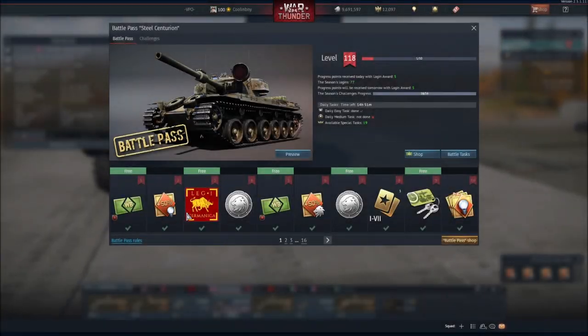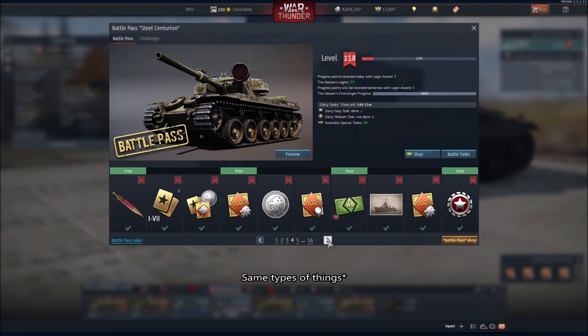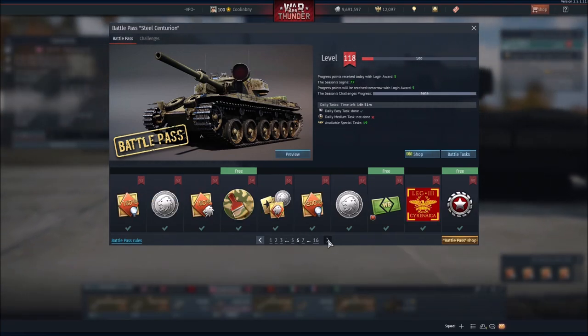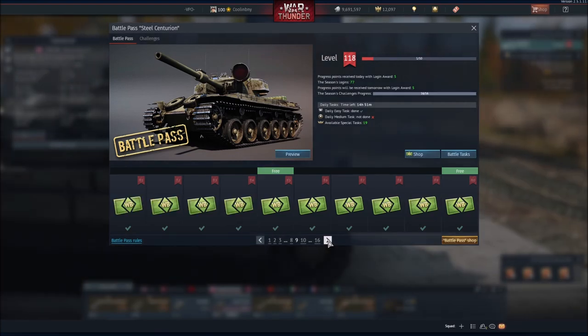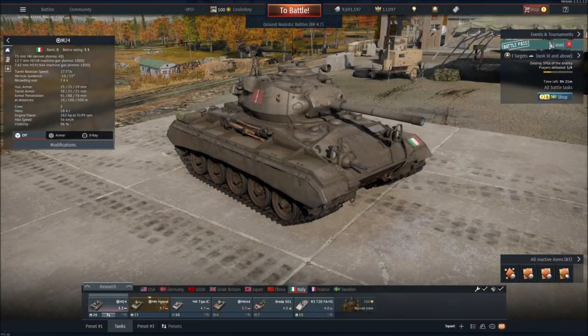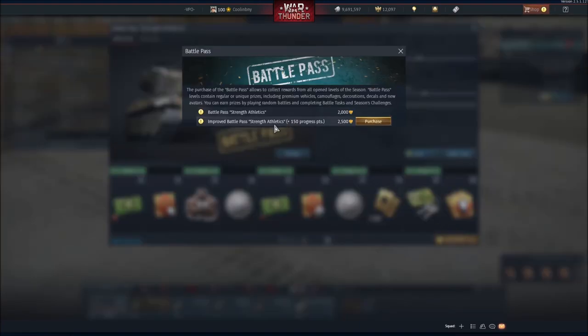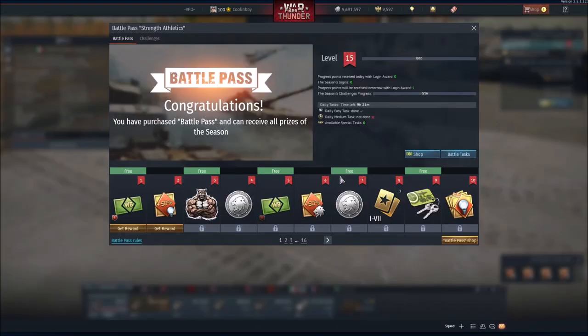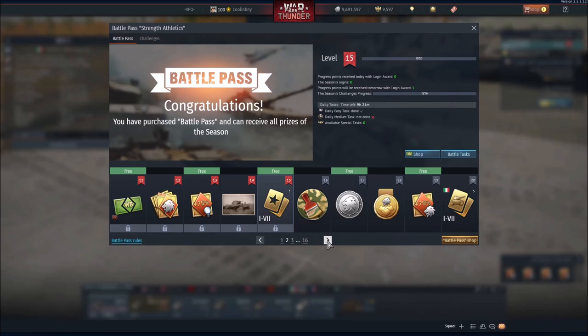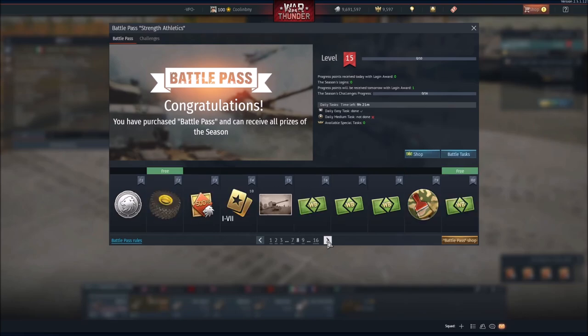Let's start off with what you can earn with Free Battle Pass as the starting off point. You can basically earn the same things with Free Battle Pass as you could with Paid Battle Pass, albeit in differing amounts. You can earn boosters, war bonds, silver lions, vehicles, profile icons, vehicle backups, decorations, titles, wagers, and more. While you can earn these things with Free Battle Pass, you will earn far more with the Paid version. A rough but good estimate is that you'll be earning around another 3 to 4 times as many items and other rewards with Paid Battle Pass on top of the already free rewards.